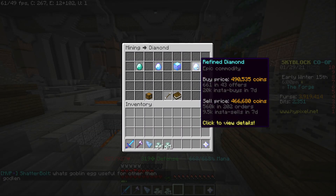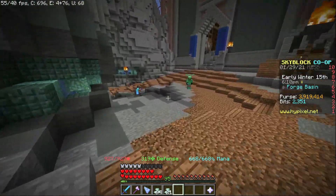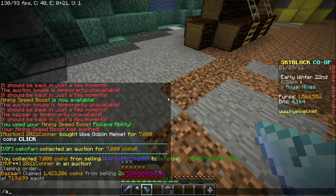Another option is refined diamond — also an easy forge method. Right now the profits aren't as high and they take a little longer to forge, but you can always check both to see which one will make you the most money.